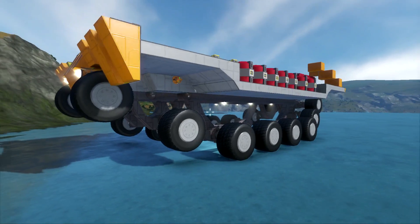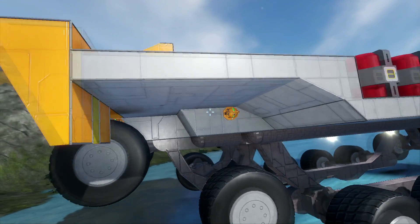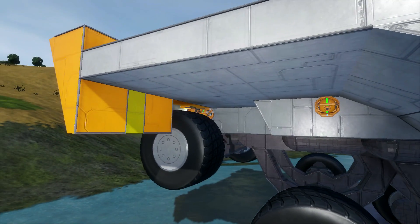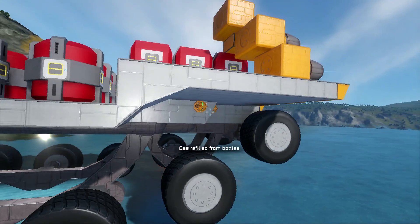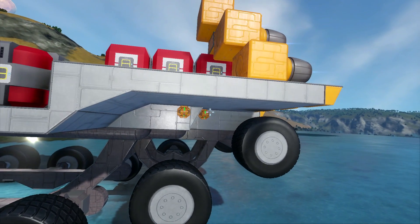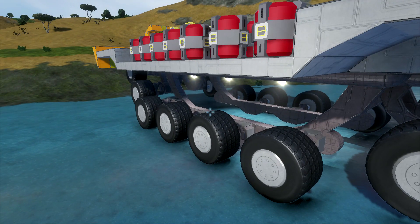We're going to start off down below here. We've got some gyroscopes — a total of eight are on the chassis now. We've got one here and one tucked in behind the wheel there, and then down on the other end, we've got one there and one there, mirrored on the other side as well. So four on this side, four on that side, a total of eight, just to help a little bit with stability. It's just the beginning; we'll be adding more before we're done.